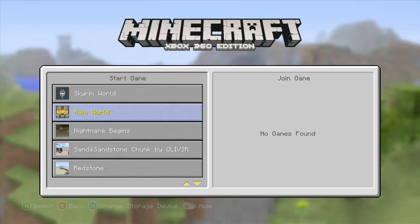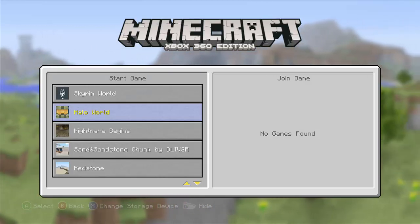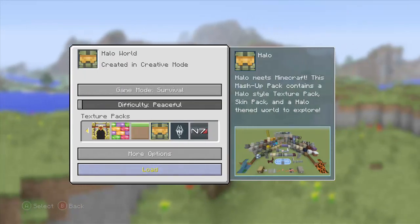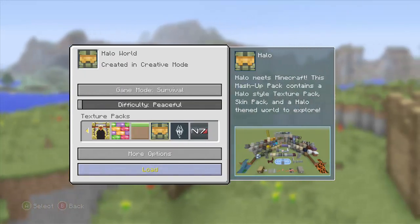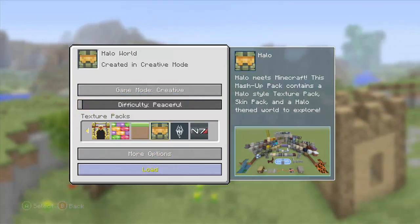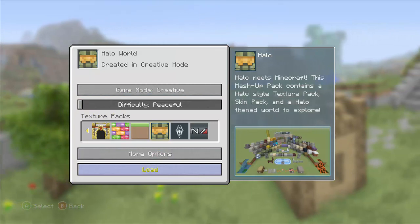I'm gonna go through all of them and maybe do the same thing with the texture packs. Let's start off here - we'll keep it on peaceful and put it on Creative so we can just kind of fly around this place and have a look at what it looks like.